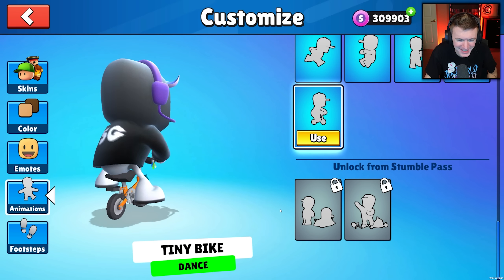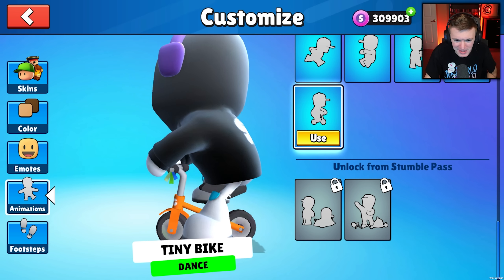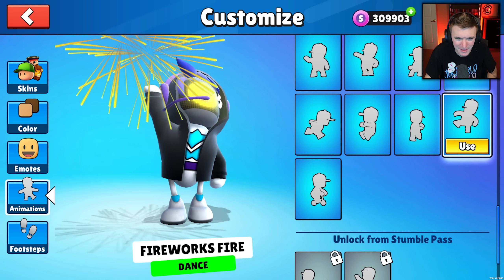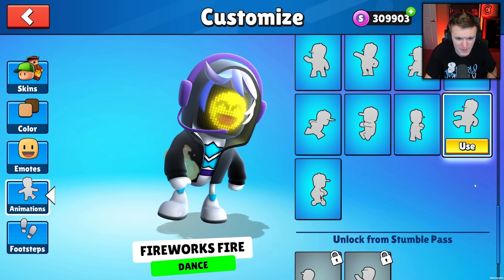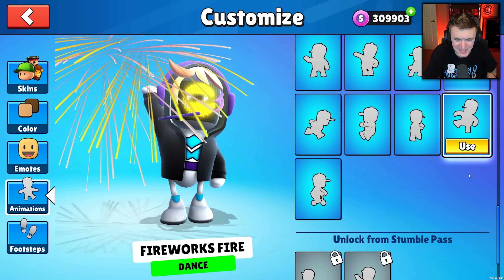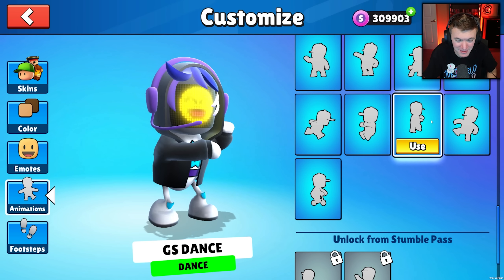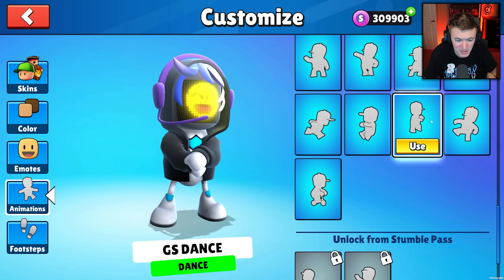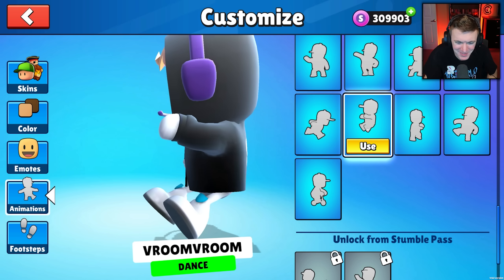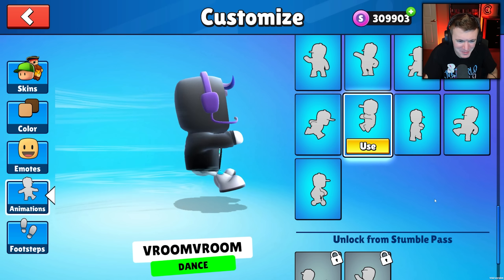We also have Tiny Bike — reminds me of jigsaw on his little tricycle. I like it, it's so cute. Fireworks Fire — sets off fireworks and then gets set on fire from the fireworks. That's funny. And then we got Gangnam Style dance — the GS dance. I love it. And there's one that's like a little invisible car, which reminds me of SpongeBob with the invisible boat mobile — Mermaid Man, Barnacle Boy.